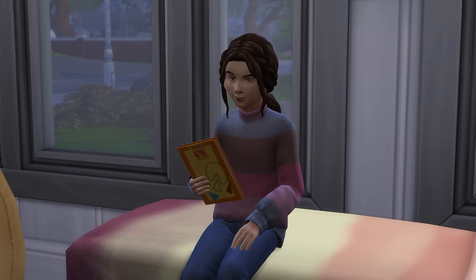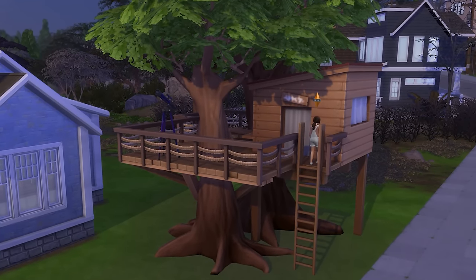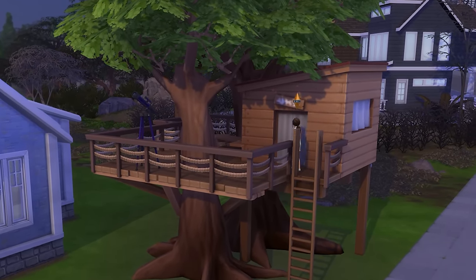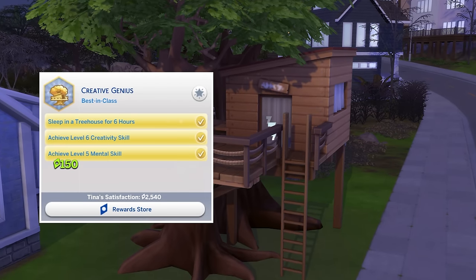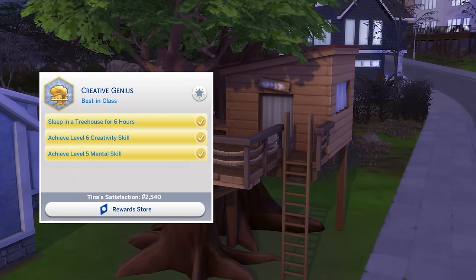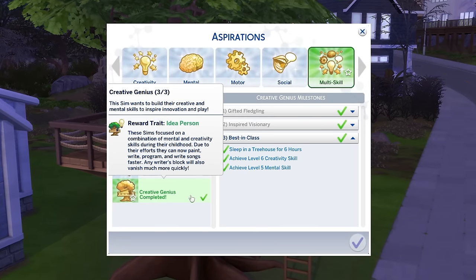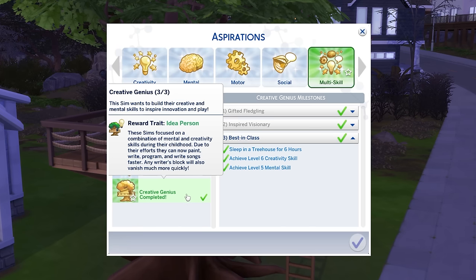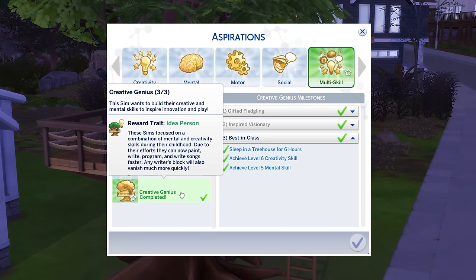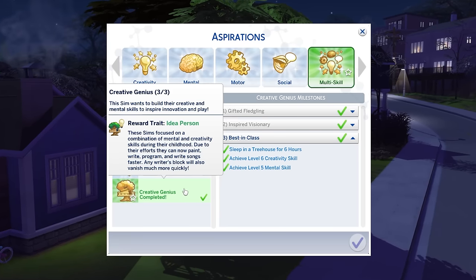After returning home and completing her homework, Tina's energy was quite low, so it was time to finally finish the creative genius aspiration by sleeping in the treehouse. To my relief, this aspiration task eventually ticked off, seeing Tina complete her second aspiration and gain the Idea Person trait, which allows her to paint, write, program, and write songs almost twice as fast as otherwise, and also see her overcome writer's block more easily.